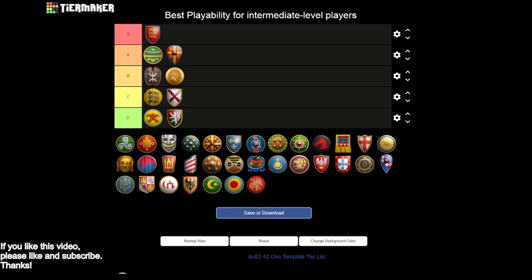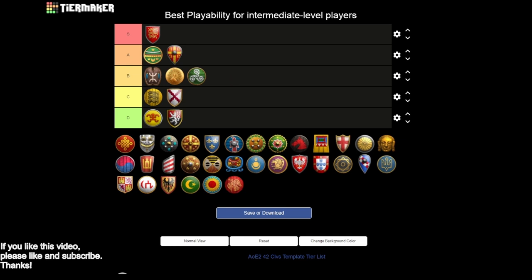Next up we have the Celts, and I'm going to put them in B tier. You have a really nice opening with the wood chopping upgrade - you can play fast archers or a slightly quicker men-at-arms, and you have a really nice late game. Your mid game is really strange though, because your archers fall off a cliff in terms of capability and your knights don't get bloodlines so you'll lose knight-versus-knight battles. If you can survive the mid game and get to the end game that's pretty strong, but it can be kind of hard to do.